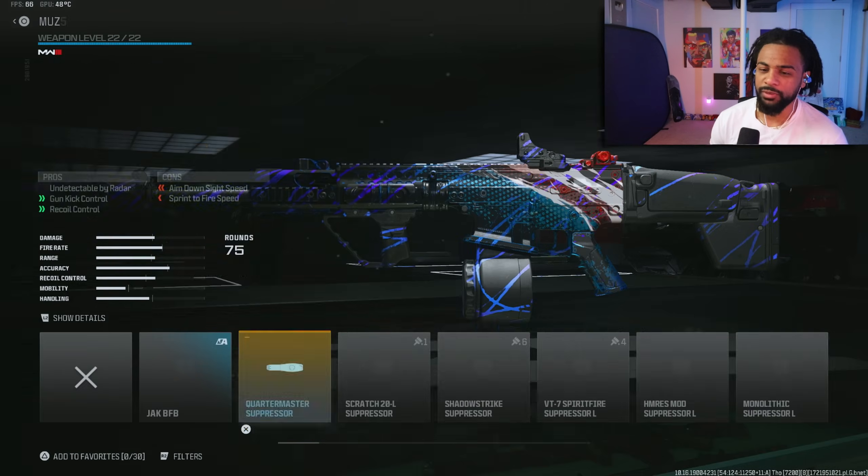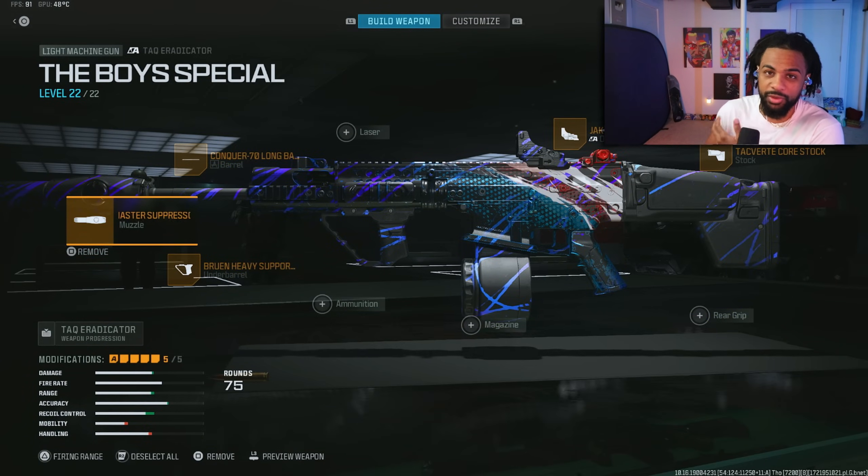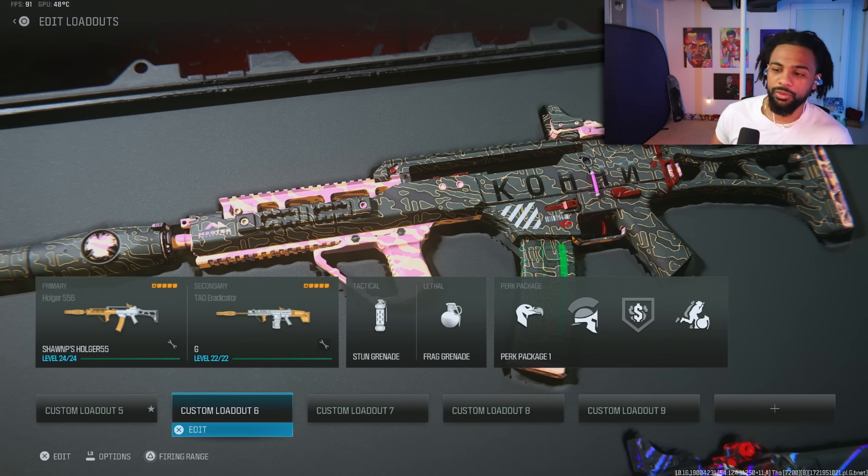The Attack Eradicator has 1,092 bullet velocity, so a lot of times you don't even have to lead shots when your bullet velocity is over a thousand. That just makes the gun that much easier to hit shots with on top of having no recoil. So those are the top five ARs right now — you literally can't go wrong with any of them.